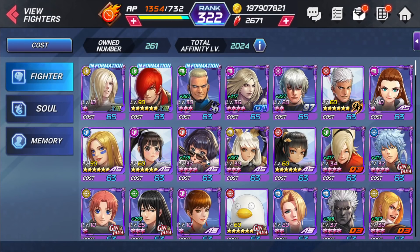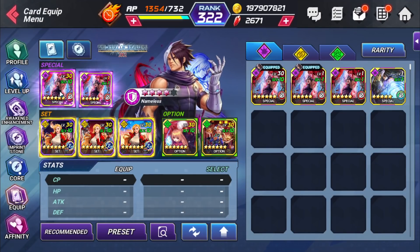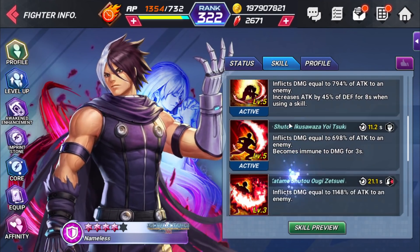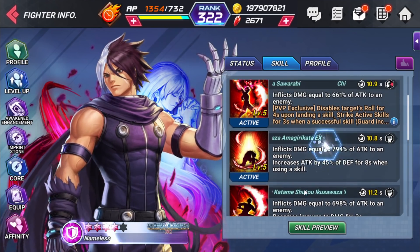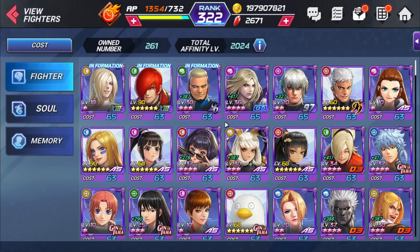Nameless is an absolute must-have for your purple defensive team. He has an insane long pg — about a seven-second ultimate skill — amazing for stalling the timer in immortal victor. You can use him in elemental typhoon due to type advantage. He's amazing in reviving hell's dungeon with damage immunity on his third skill and insane damage from his fourth skill, gaining attack based on his defenses. Give him the chaos set for guaranteed super armor every tag-in. Nameless is a must.